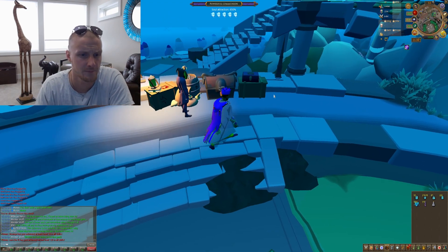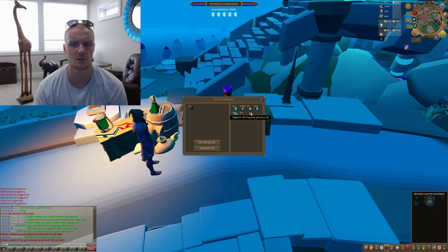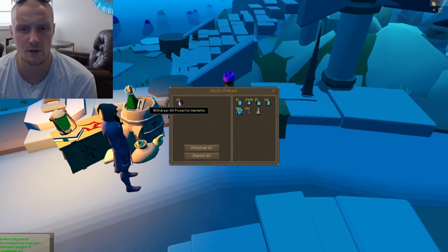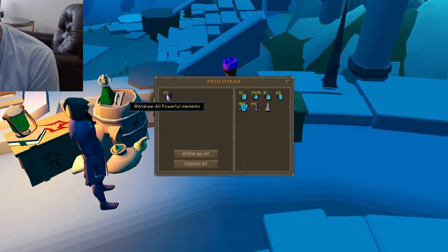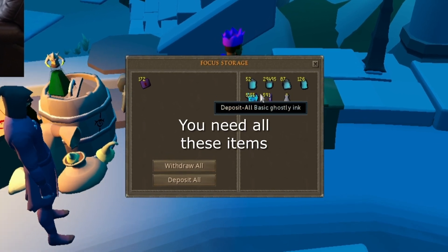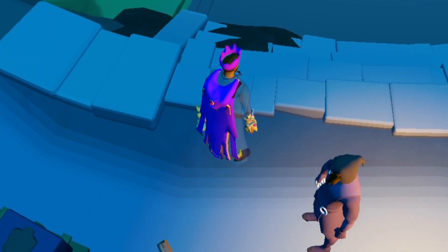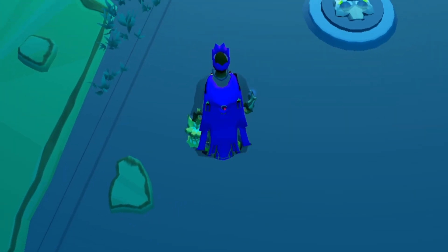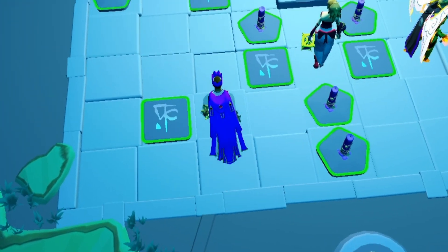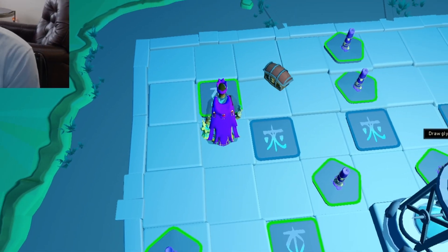A little pro tip here: you're going to want to utilize your Focus Storage and stock it with Powerful Mementos. All you need is Powerful Mementos, everything you see here, Greater Ritual Candles, and you're also going to want Overloads. With the Overloads, we are potting up so we can put three attraction glyphs on this board.